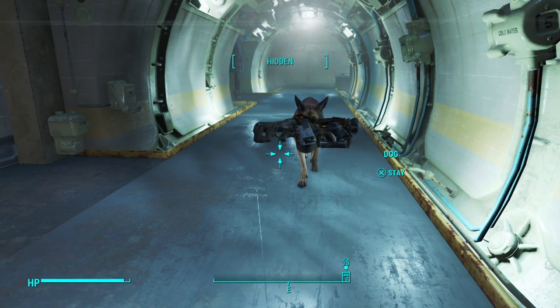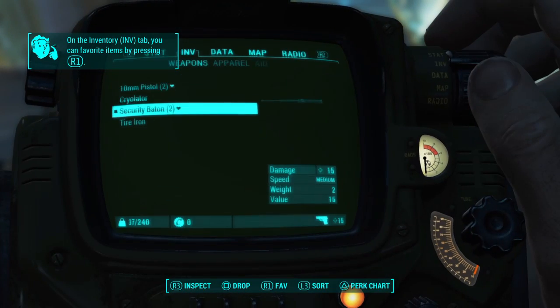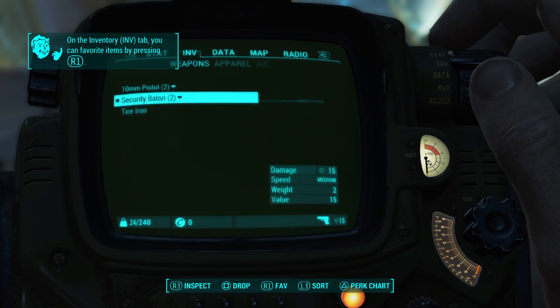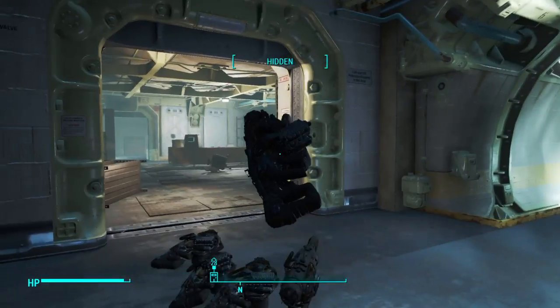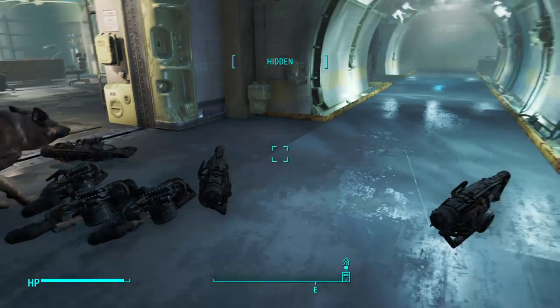There we go - that was one done, perfect timing that time. If I bring up my inventory, there you go, there's a cryolator. Drop it on the floor - there's another one. So as I say, the Dogmeat duplication glitch does still work, it's just difficult to get it to work.